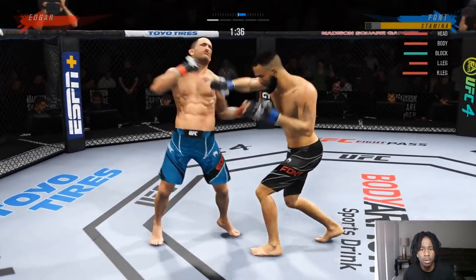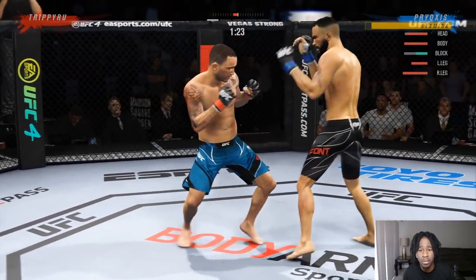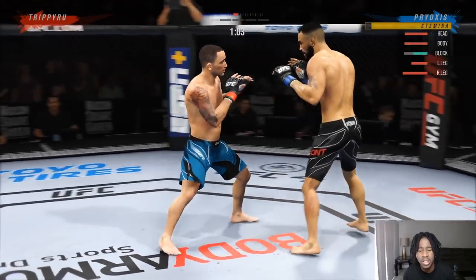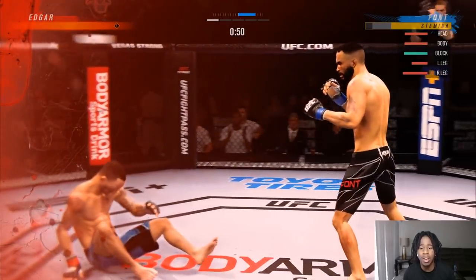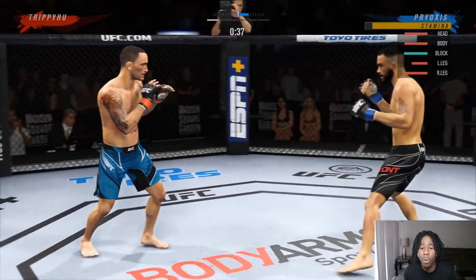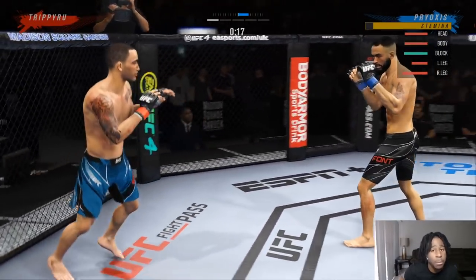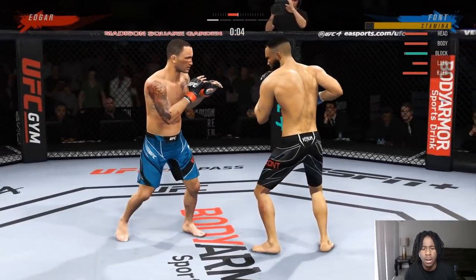He throws a combination — jab body cross. He's kicking the heck out of my leg. I throw some feints to see what he's doing. He's moving his head but his legs and body aren't moving as well. Cross to the body — he blocks it. What I did there: I threw a strike, waited a second, went off-beat, then fired off another combination. I was conditioning him to expect rapid combinations, then I changed up the tempo — there's a proper boxing name for that I can't think of right now. It resulted in me knocking him down.